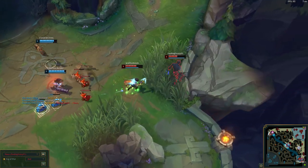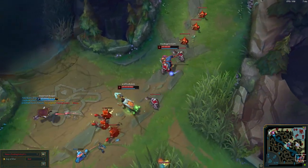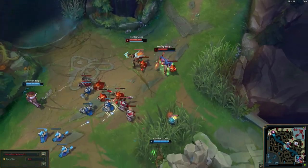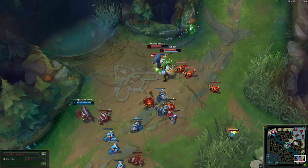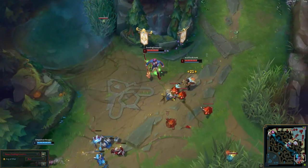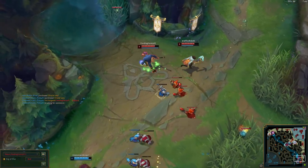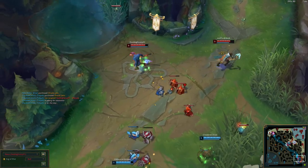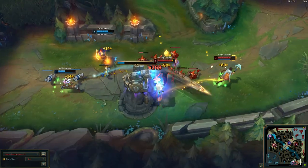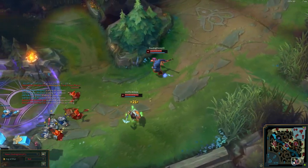Playstyle. Nasus is basically poke, poke, poke, and clean up. You want to poke as much as you can with your E, but you also want to go in when it's time — maybe when they get to half health, maybe the ADC, maybe the Support. You want to go in and let your ADC clean it up, because if you go in with your E it hurts them, and their armor gets lower as well if they're still in the circle. Your ADC should have no problem cleaning it up once that happens.